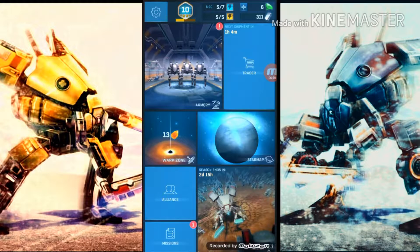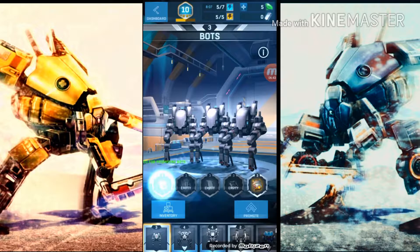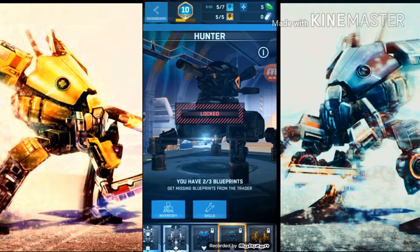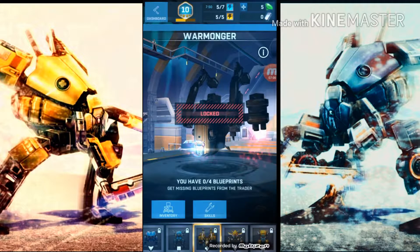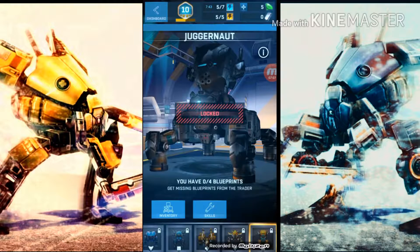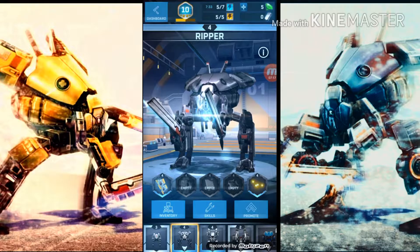Back to the dashboard, going into missions — claiming rewards, nice! Spending some gold to buy that. Looking at available bots: the Valkyrie, the Hunter who looks cool, and the Butcher who also looks pretty nice. The Warmonger is a tough titan that can reforge its own bots into powerful units — that's the Reforger, Berserker, and Juggernaut. The Juggernaut is probably the best, but honestly I like the Hunter.